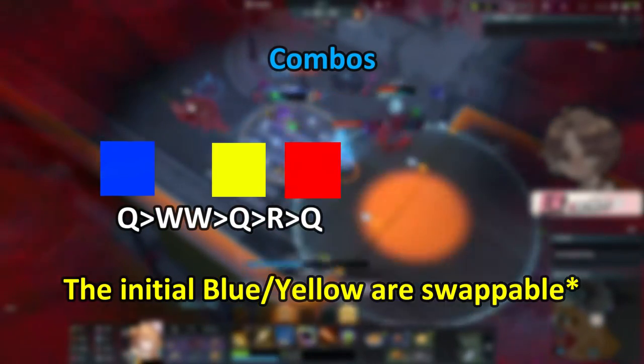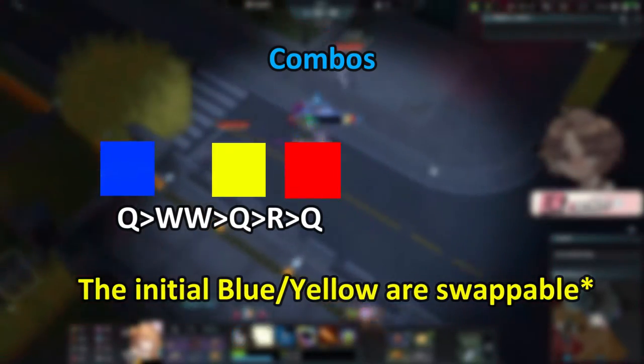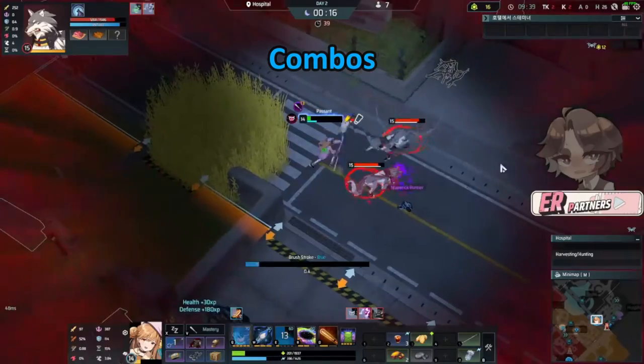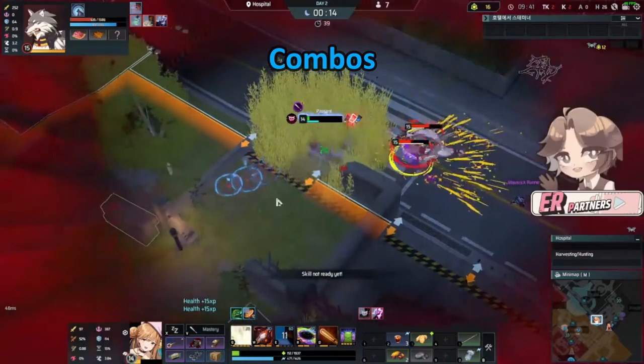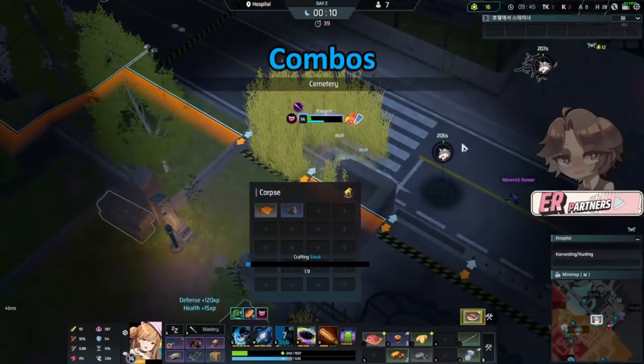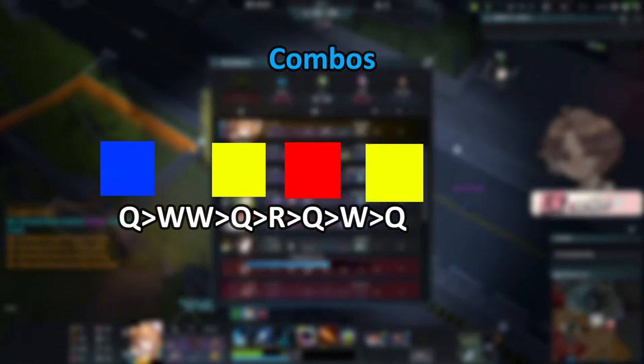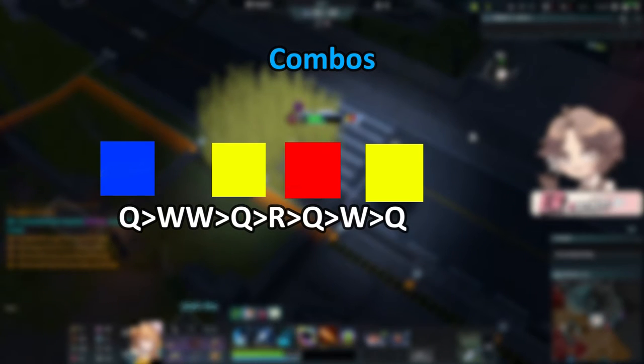Before your ultimate connects, you want to approach the enemy and hit them with red — that way the ultimate stun duration gets increased, since it will be hit with paint. After that, it depends on the HP they have. The enemy might decide to run away or try to take you down. If they try to engage, I would recommend following up with a yellow to get that red-yellow combo into a silence. If they try to run away, I would look for a blue for the extra movement speed.